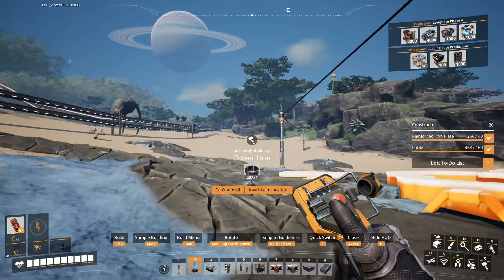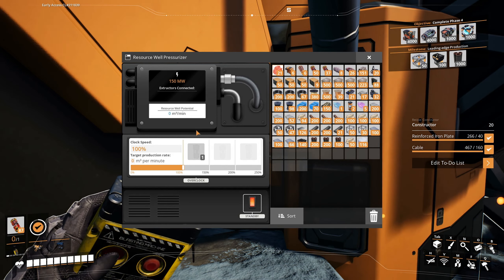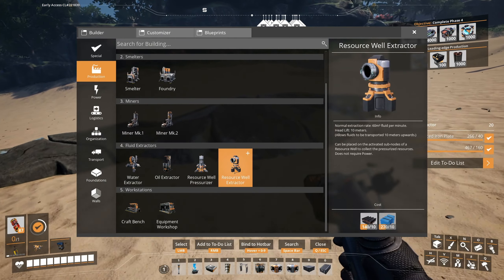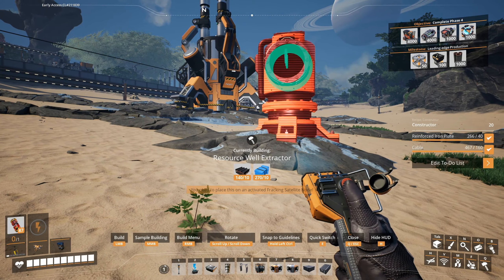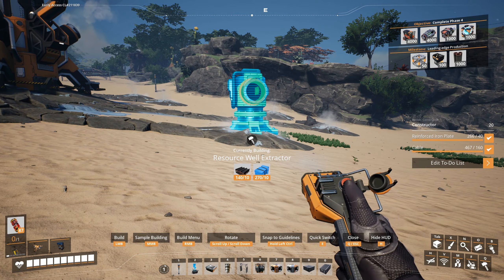Oh, this doesn't have any outputs. Let's power this up. Let's put all of these things now. Just an activated fracking satellite node. Isn't this activated? Yes it is. Nice.